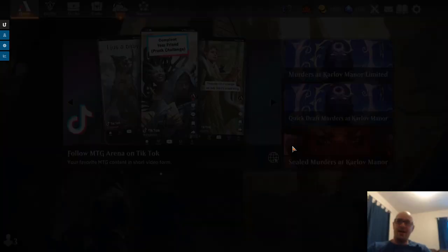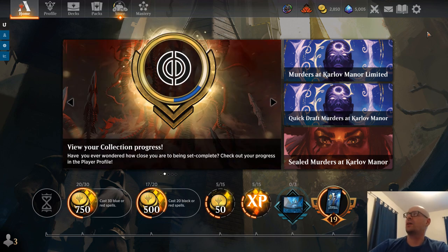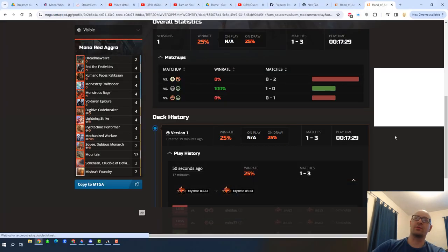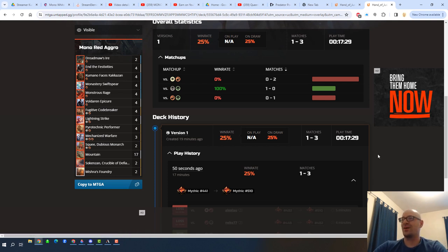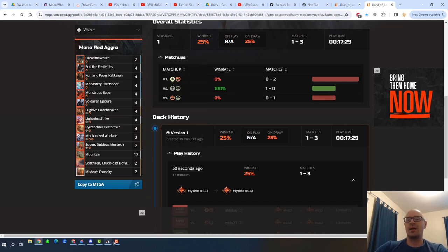Tough beats. Today did not go well — I think I've got to go back to the drawing board. Maybe we need more AOE, or I'm not entirely sure what to do. If you've got thoughts, put them in the comments. Looking at the ladder stats: one and three, a 25% win rate, not doing great against Boros or Gruul Picnic Ruiner — their combo just gets there. I gotta make some changes, but I appreciate you guys watching the journey. Not all of them are bangers, but thanks for being here.